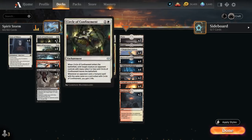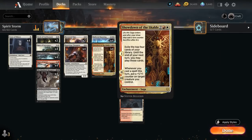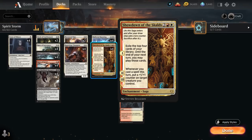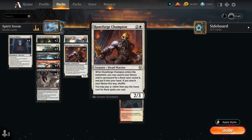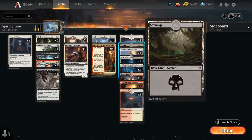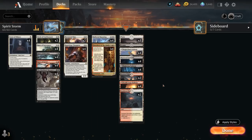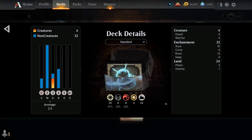We also have two copies of Borrowed Time as another versatile removal spell that can exile target non-land permanent an opponent controls until Borrowed Time leaves the battlefield. Last but not least, we've got card advantage with Showdown of the Skalds, exiling the top four cards of our library and until the end of our next turn we may play those cards. On the second and third chapters, whenever we cast a spell this turn we can put a +1/+1 counter on target creature we control — also a great combo with Runeforged Champion. The mana base has three basic plains, one basic swamp, all twelve pathways in the Mardu colors, two Sundown Pass, two Haunted Ridge, and the full playset of Shattered Sanctum. Now let's jump into some games.